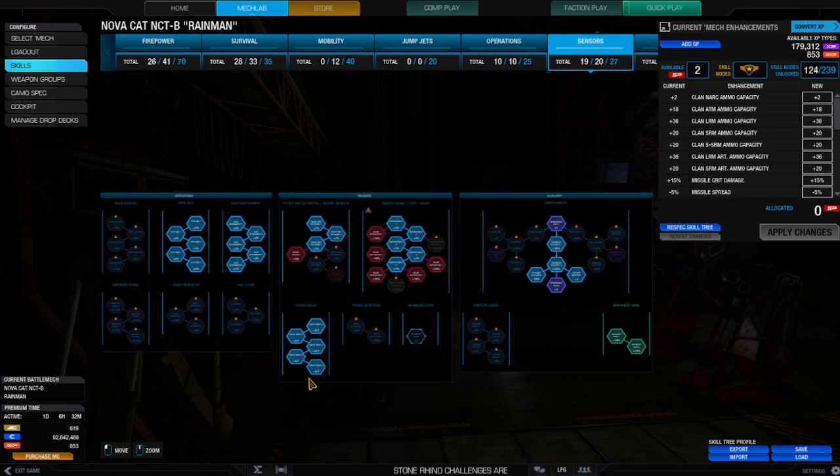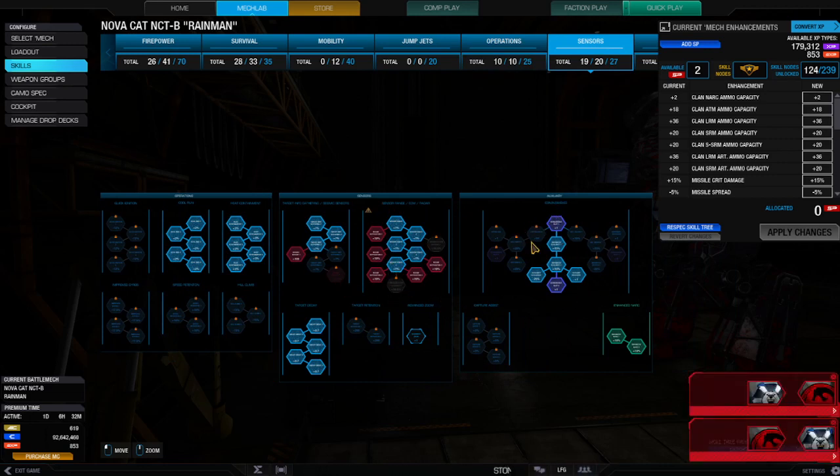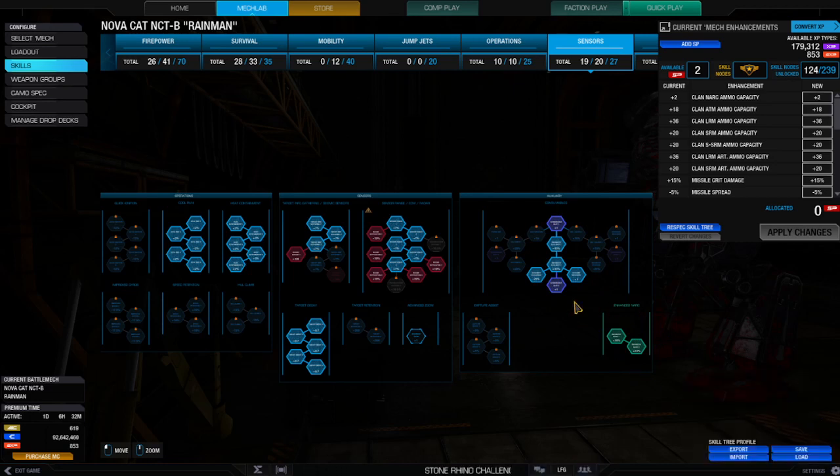Target decay — when you go into cover, I'm still going to shoot you. Deprivation, kind of self-explanatory. I need my two cool shots and my UAV. And you absolutely, positively, no matter what, need to have these two NARC features on here. I hate faction play — standing around 20 minutes waiting for a match is a waste of time — but you absolutely have to have these NARC skill nodes.